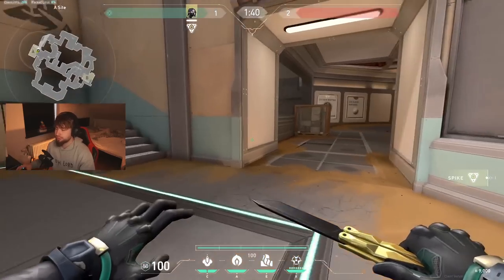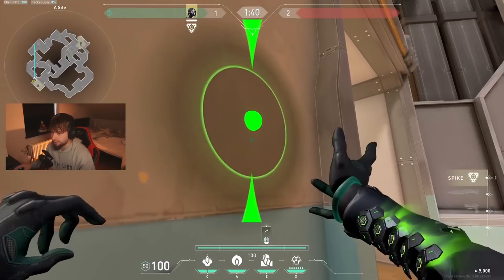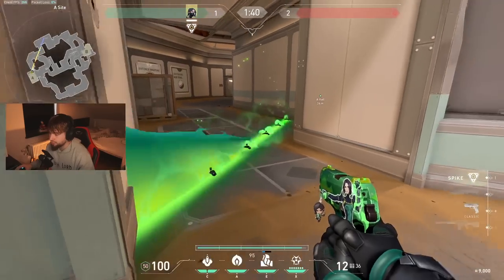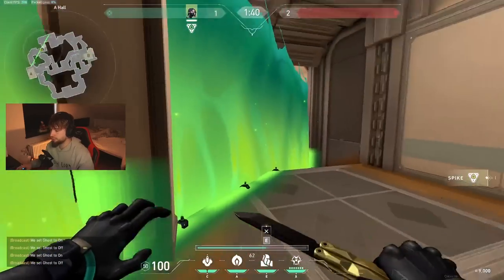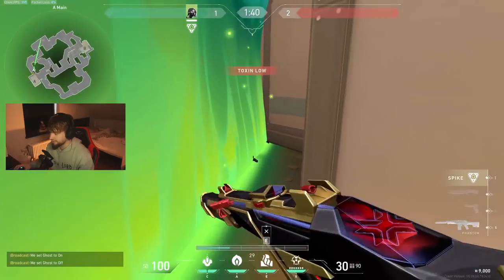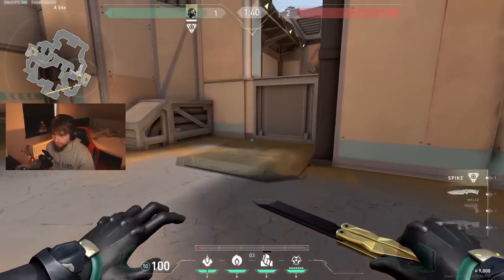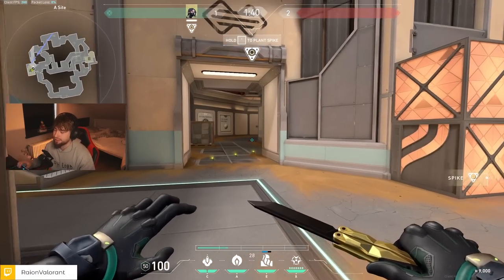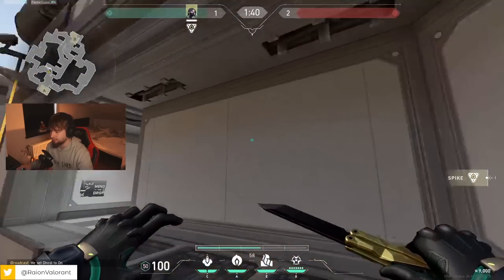I suggest using a normal smoke for Dish. For the walls: if you don't want to use your smoke — like on eco rounds when you want to keep smoke for credits — use your wall. Just look at the minimap and hit that corner so it protects Main, gives you space here and here. They have to cross three walls. You can also play angles — if they're pushing you can try this corner and peek. Most of the time on A site I keep my smoke either for a one-way or a simple smoke.